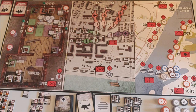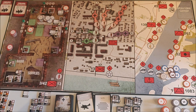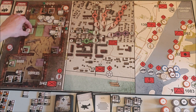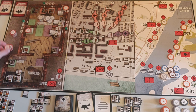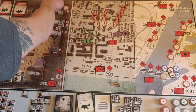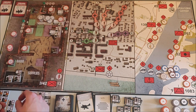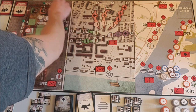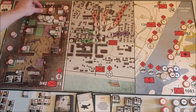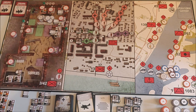Soviet counter phase again. I'd like to move my anti-tank team up there but they're all disrupted. I'll use one action to remove the disruption token from my commander, then use this commander to un-exhaust three men. My third action un-exhausts another soldier, and my fourth action un-exhausts Pavlov. That's my four actions.